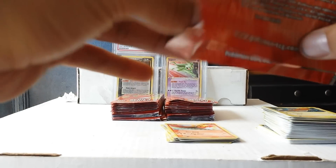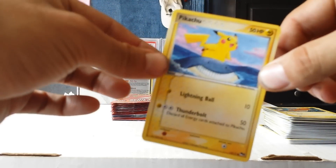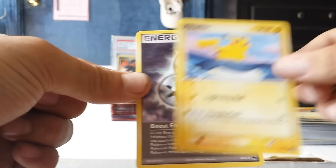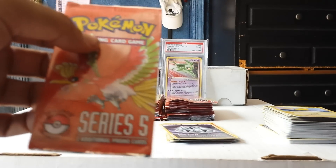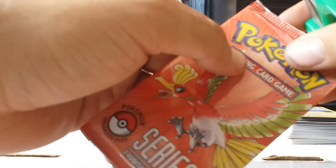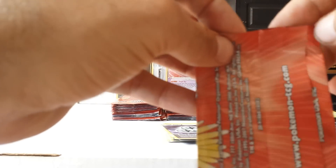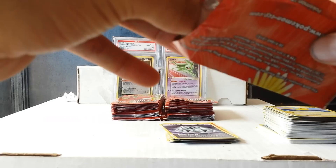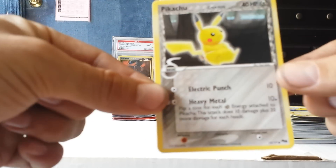Recently I picked up two booster boxes. One opened EX Power Keepers turned out to be fake — I looked at it funny and knew it was probably fake, but I had to leave for work out of town for a week so I wasn't focused on it. Luckily the guy messaged me saying it was fake, so I gotta ship it back and should get my $130 back. The other box I bought was a Crystal Guardians, and if you saw the 'bought cards by mail' video you know it came pretty smashed up.